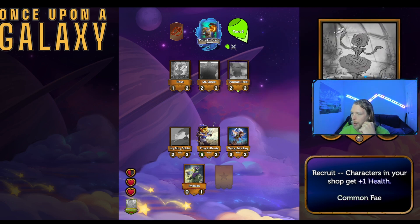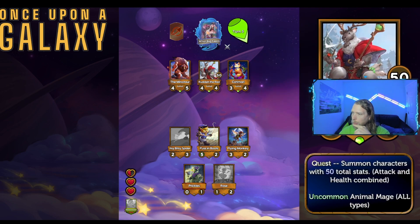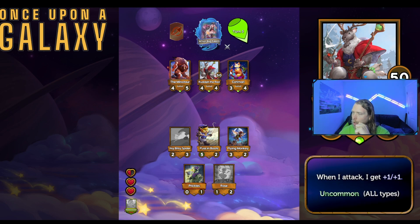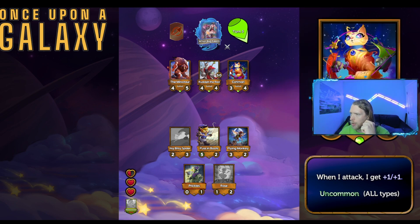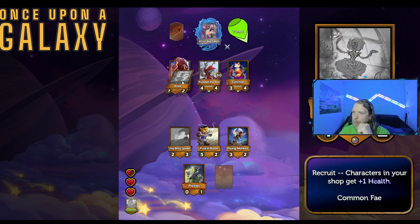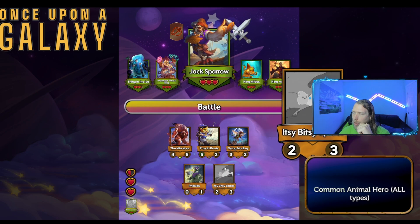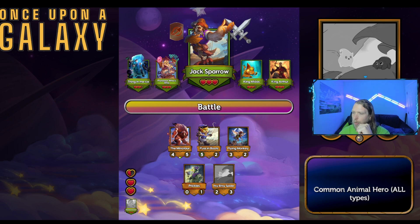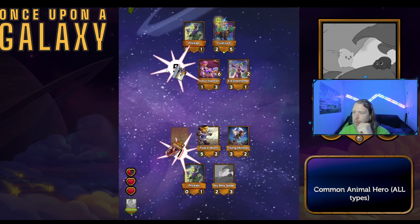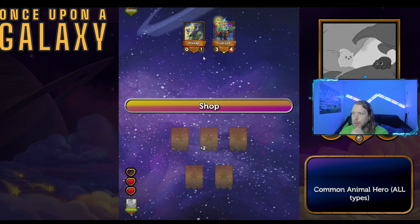None of these seem that great. Quest: summon characters with 50 total stats — but what does the quest actually accomplish? This is a four four and this is a four five. Is it really that much more meaningful? It just feels like I'm so weak already. I feel like I've missed out on some kind of synergy — I should be a lot stronger already.